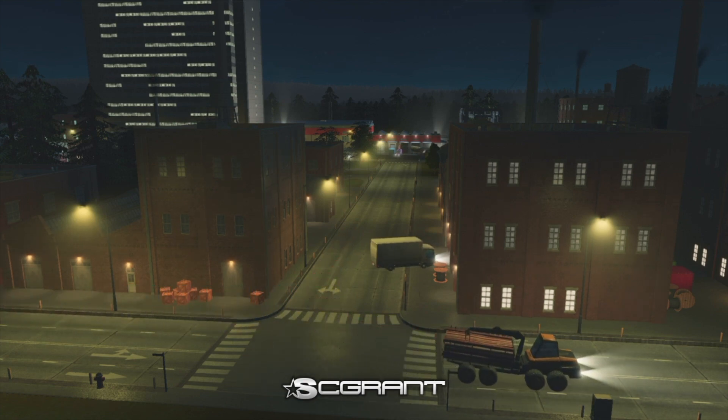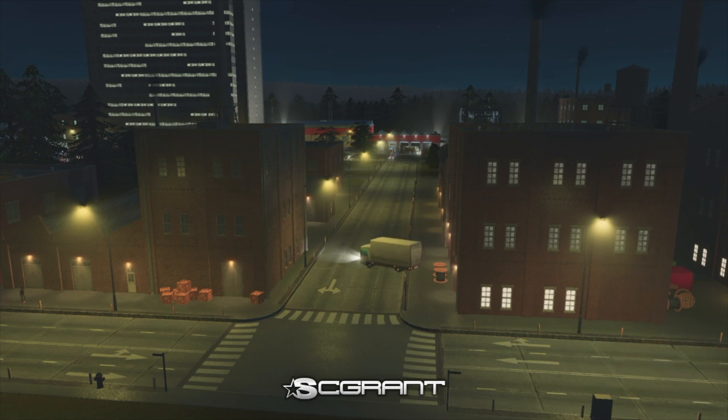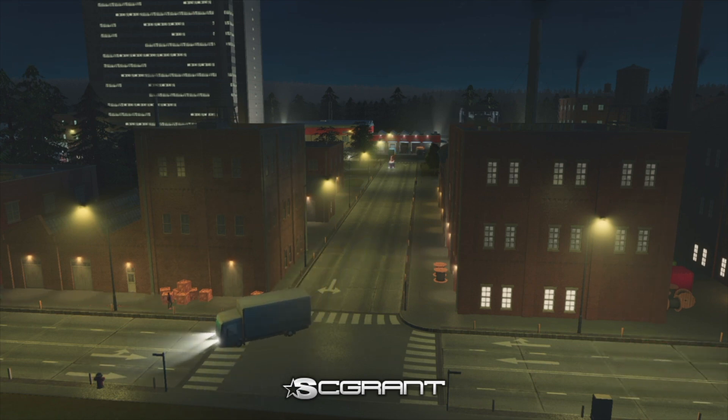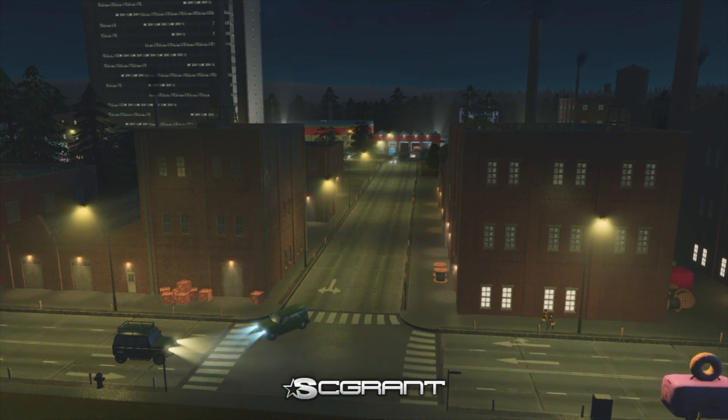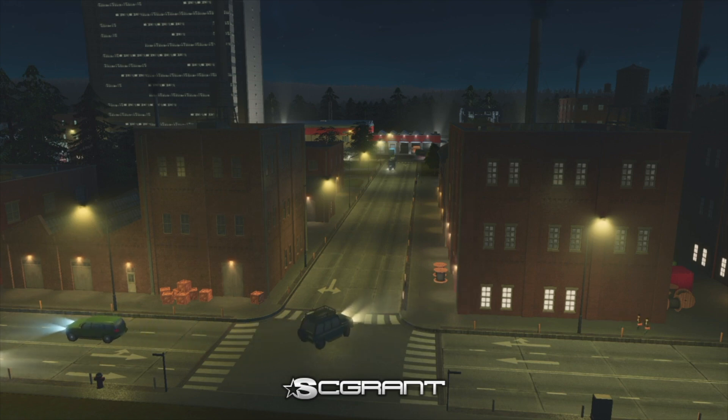We're going to walk the path of history with Industrial Evolution, from the community creator herself Samantha Woods, also known as Avania. She is also known for the European Suburbia Pack back in 2017. This Creator Pack includes a new set of global buildings that span different eras of industrial building styles, from red brick walls to modern, sleek industrial complexes.